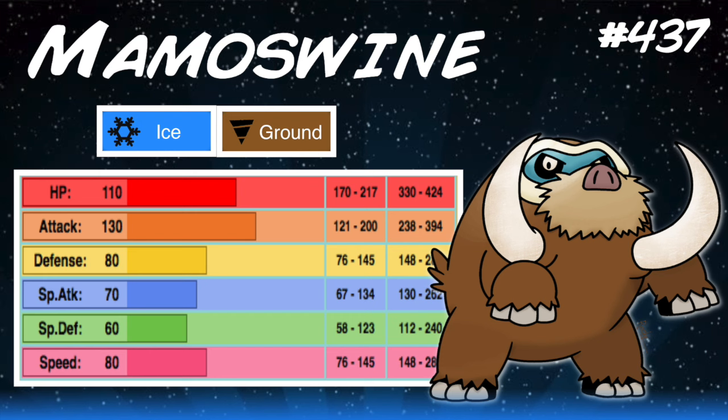Mamoswine is a fan favorite, and Game Freak did a really good job of giving its former evolution Piloswine a much needed buff. They gave it a really good boost to its stats, rocking an impressive 130 Attack and equally good 110 HP, with a decent speed tier of 80 as well. Obviously there is room for improvement. Ice and Ground typing is also very good offensively, having very few switch-ins in the game.